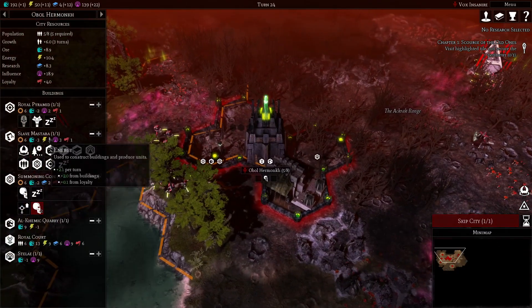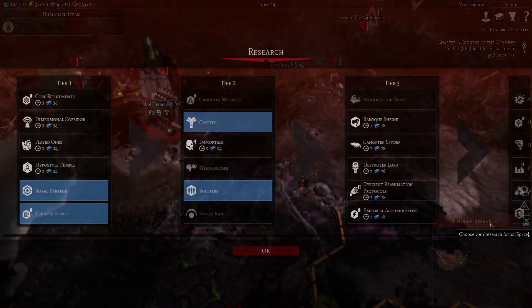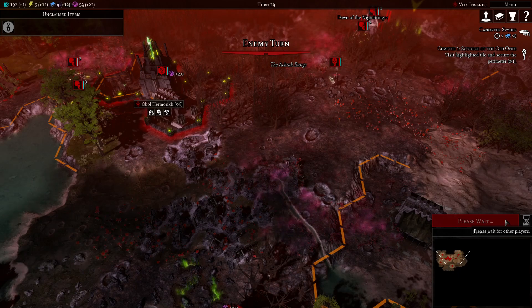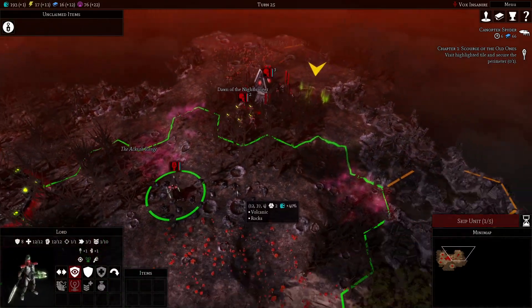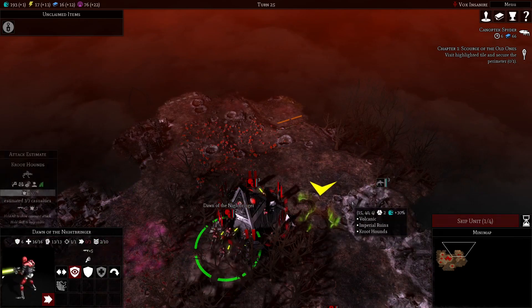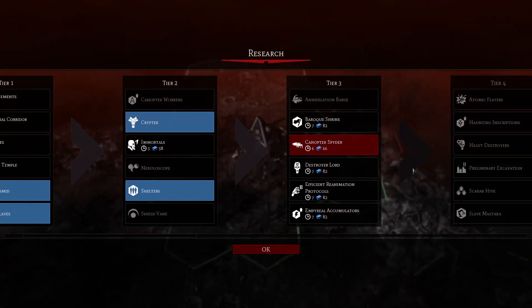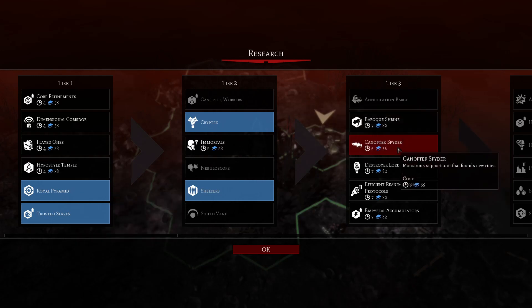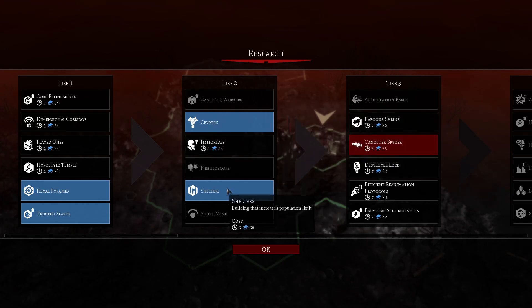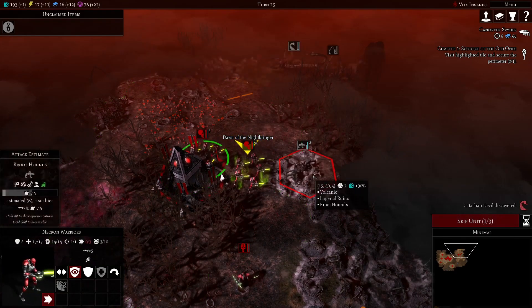Grab that, get a little more research, get me a Cryptech. I guess go for that. Let's immediately get the spiders. Someone was mentioning a while ago that their usual go-to strategy is to blitz near the end of the tech tree. I definitely understand that, but I just like to have more options. Right away you want the builder, the loyalty building, and the population building — you need those. But after that I find it pretty worthwhile to take a fairly leisurely pace through the research tree.